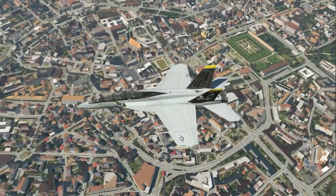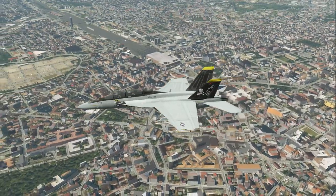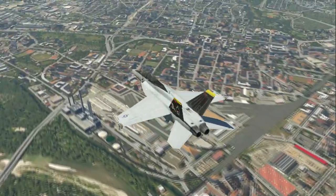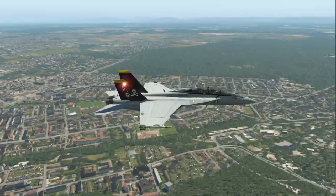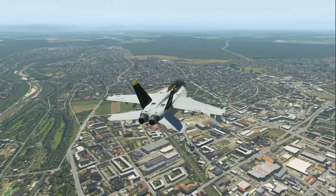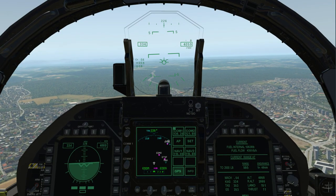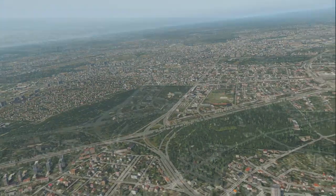There's an interesting square there and of course a railway station. Overall a cozy city, fairly close to the Alps — you can sort of see the silhouette of the Alps on the horizon. Back to the cockpit — we need to turn to Stuttgart, so that's Munich for you.